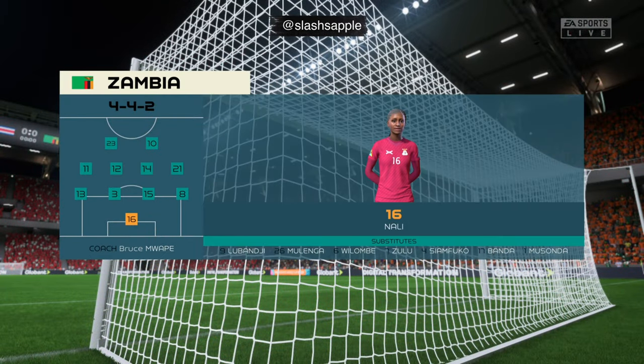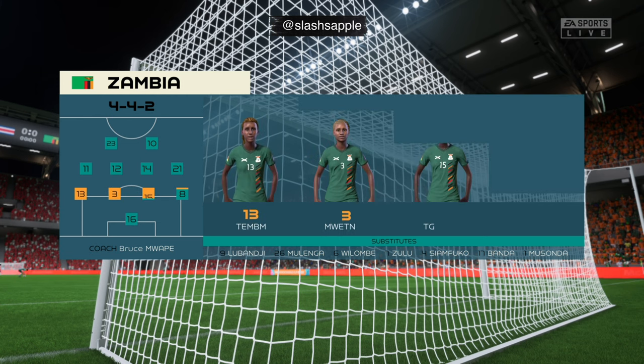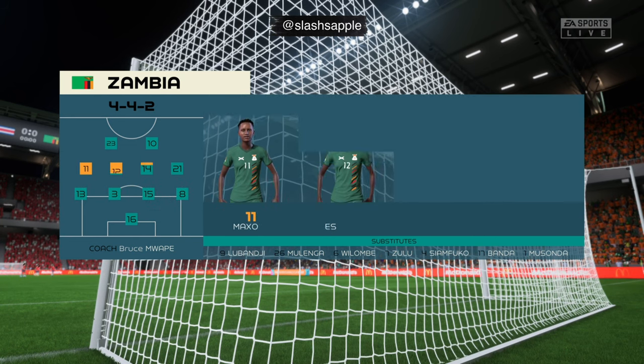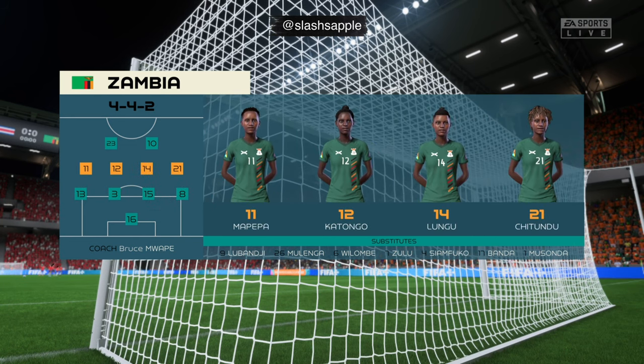A look at the starting eleven for Zambia. Their 4-4-2 system relies on good combinations all over the pitch — the front two, the central midfield pairing, the full-back and winger, and of course the centre-backs. If you can get these combinations right, you'll have a good team.